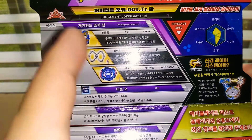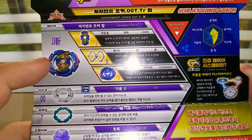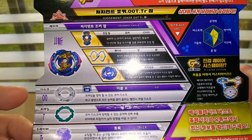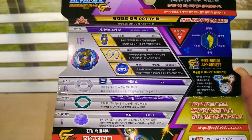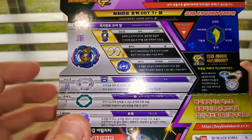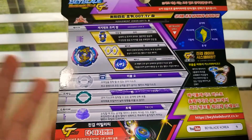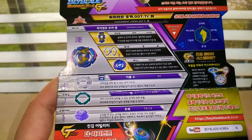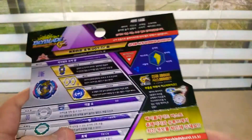Let's take a look at the back. We've got the chip Joker, the layer weight which is Zan, the layer base which is Judgment, the disc Double-O — I got another Double-O, I got one yesterday from Slash Dragon — the frame which is Turn, and the driver which is Trick. The only new parts for me here are the Joker chip and the Turn frame.